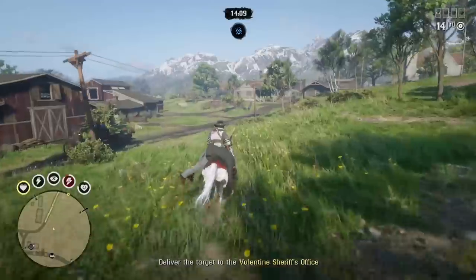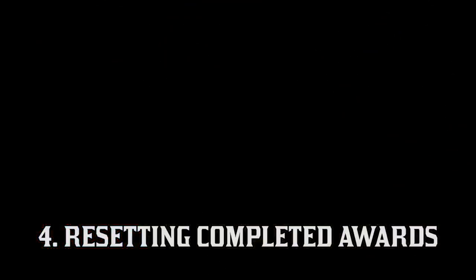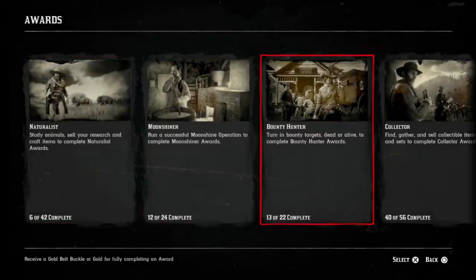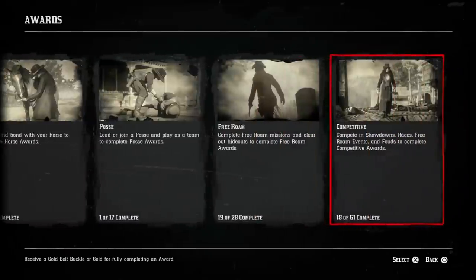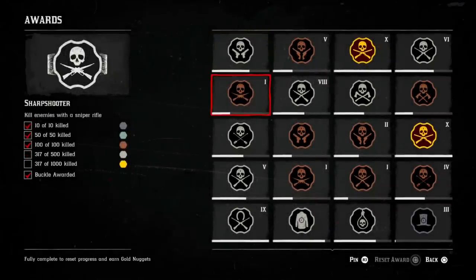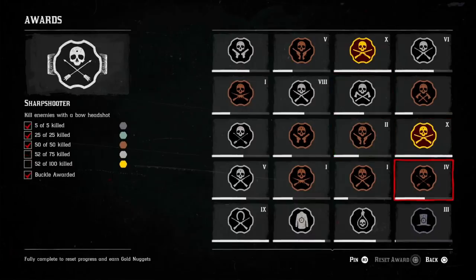Another great method is resetting awards in your progress tab — an excellent way to earn gold just for playing the game. For example, if you get 1,000 kills or 1,000 headshots, you can reset that award back to zero and earn 40 gold nuggets for completing it. You can reset awards up to 10 times each, so the 1,000 kills award nets you four full gold bars across 10,000 kills. Check the awards tab in the progress pause menu — there are some really easy ones like picking plants and selling them to a doctor that you can farm quickly.